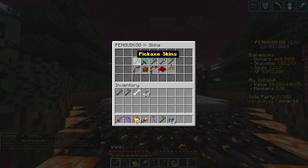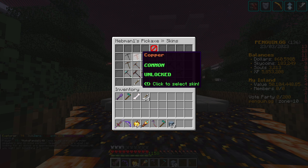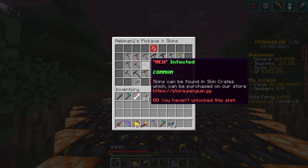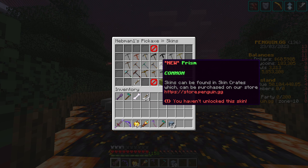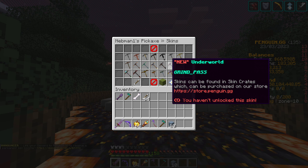So we're starting from the left, we'll go to the right. All of these ones are our old ones, these ones look new. We've got a new amethyst, a new infected, thundershock, prism, underworld, grind pass. Interesting — it looks like we're going to be getting some new stuff in the future.